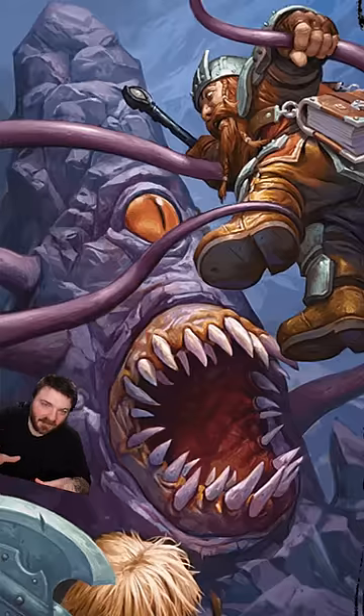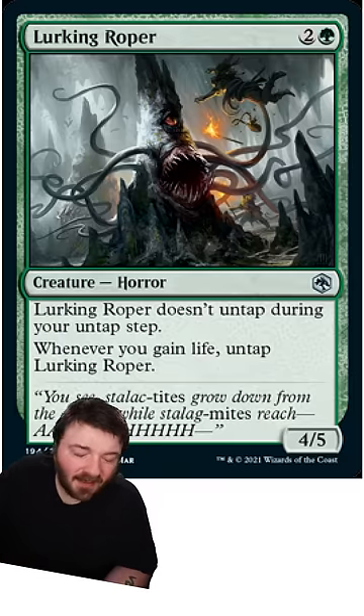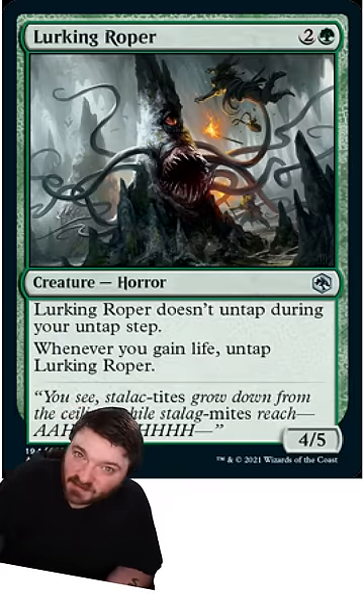It waits patiently for any living creature to come by before it reaches out with its sticky tendrils and reels them in to be devoured. A roper can digest almost anything. It cannot, however, digest platinum, magic items, and gemstones.